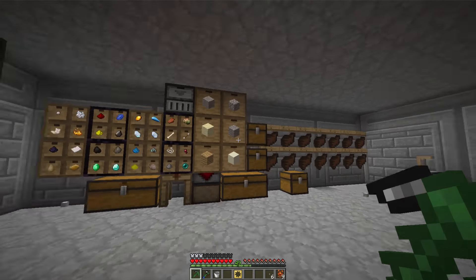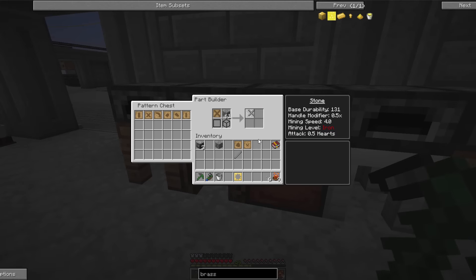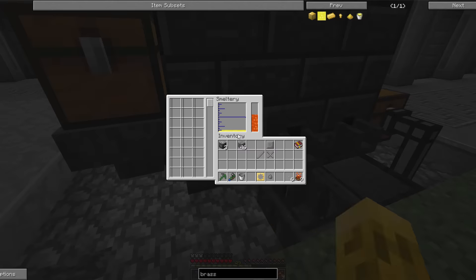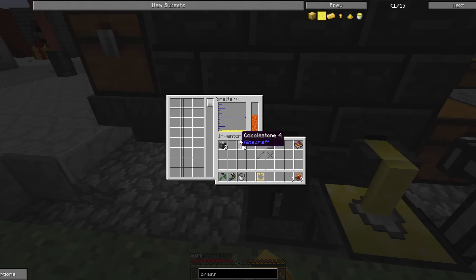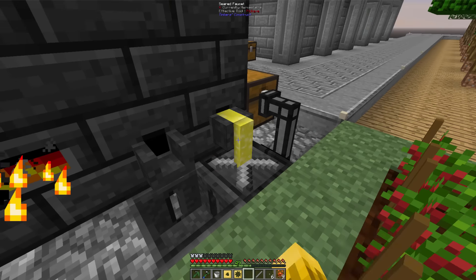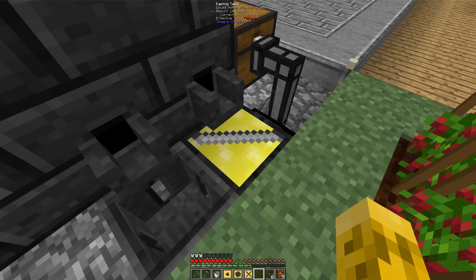That took a bunch — I forget that it just takes a ton of cobble. That's fine, I've got plenty to spare. Got our things — let's go make some casts of them. Are you melted? I've got four, that's gonna work. I think it takes one each. Cool — all four casts are done. Now we've got to decide what we want to make each one out of.